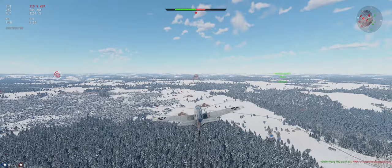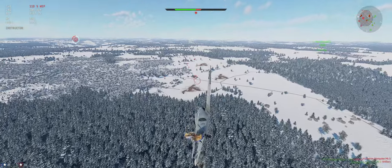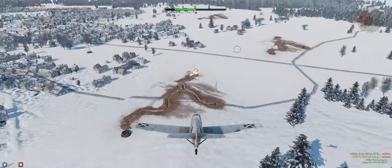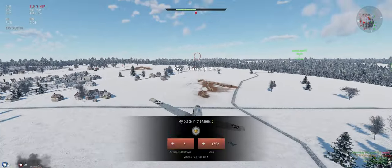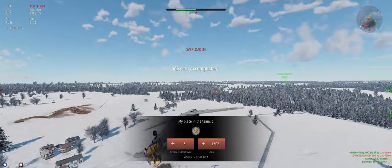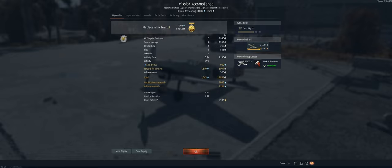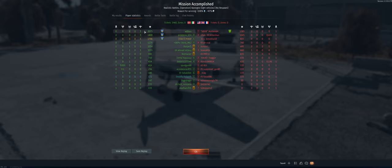So yeah, a few of us ended up with three kills on the team. It can be pretty effective, especially in Air RB — just make sure you get that energy advantage to start. The guns actually did pretty good considering it's just the two 7.92 millimeters. We ended up with three air kills, ended up in third place. Two of our guys did three air kills as well, so they did well. And that'll do it.